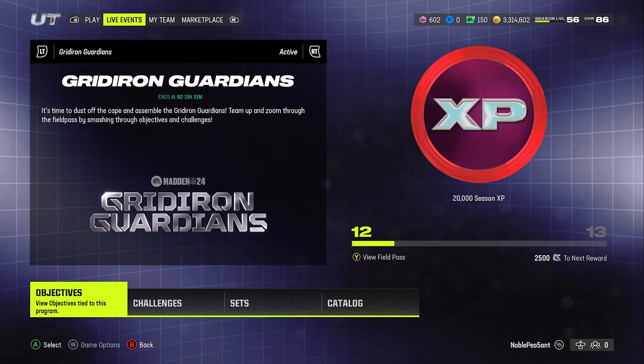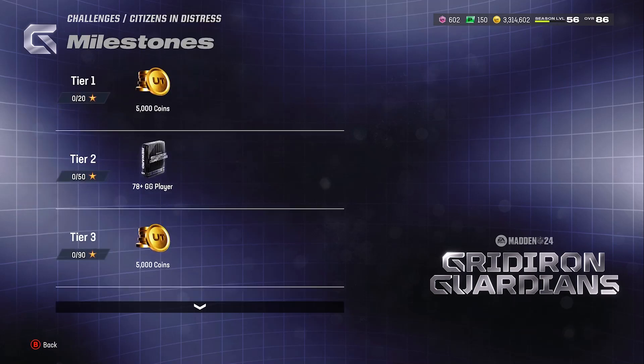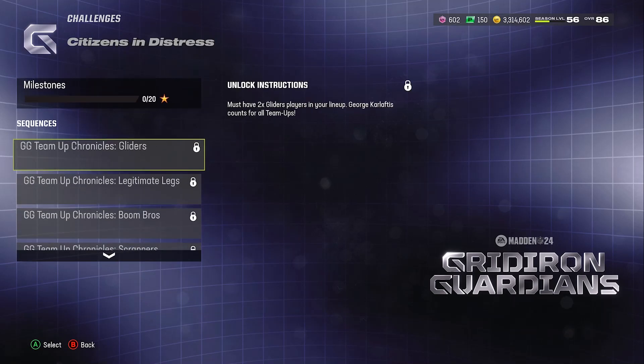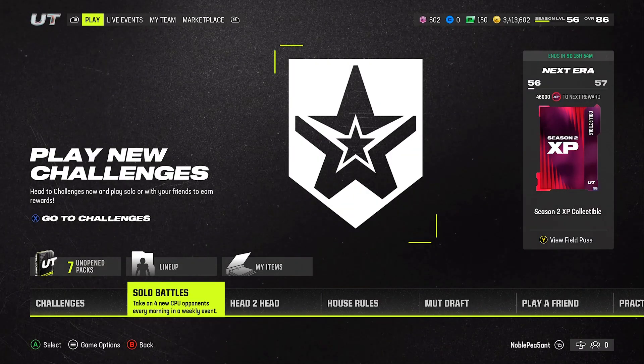Here are the other two free players. The first one: complete the GG Team Up Chronicles challenges. It says you must have two Gridiron players in your lineup — the George card they already gave you counts as one. Add another one to your lineup and play through the solos. Once you're done, if you don't need those cards, sell them back and move on. This isn't something new — EA has required certain players for certain solos before. At the end of these challenges you'll get an 86 overall Gridiron Guardian hero fantasy pack.